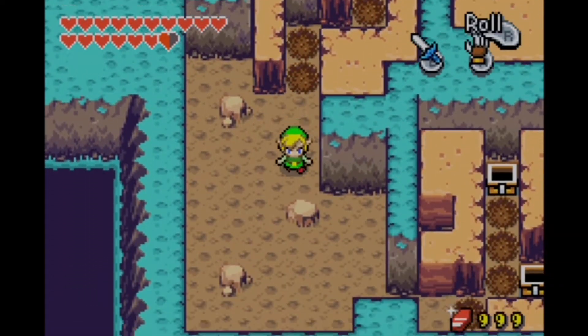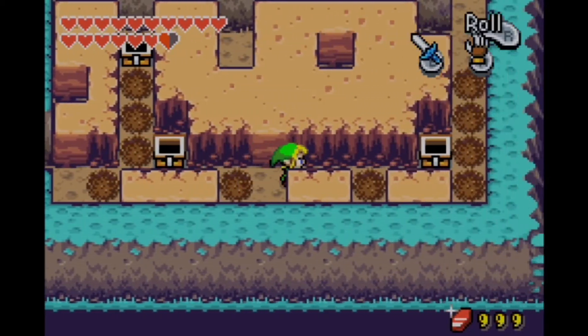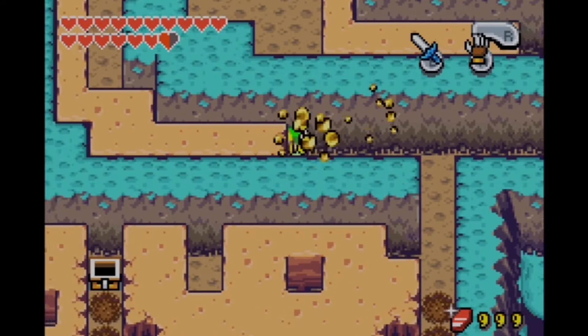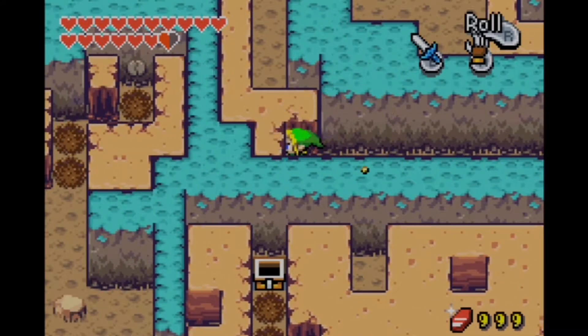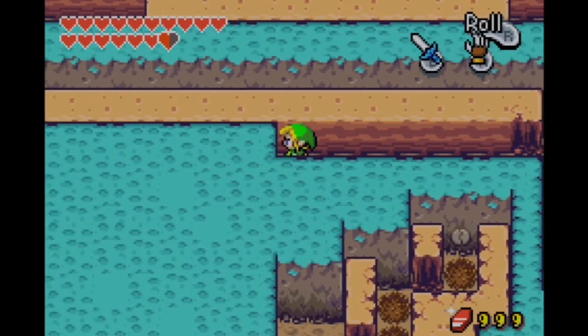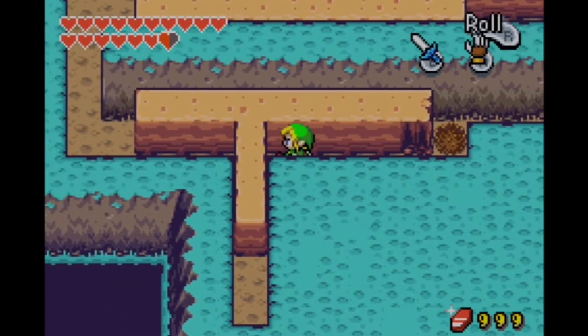This is Part 51 of our Minish Cap walkthrough, and we are pretty much going to load up on items. We get a lot of stuff in this part. We go nuts. We get a couple of heart pieces, we finally get the payoff from the Goron quest, the last bottle, Kinstone pieces, rubies, shells, and we get one more upgrade to a technique, which is very interesting. We'll talk about that more when we get there.